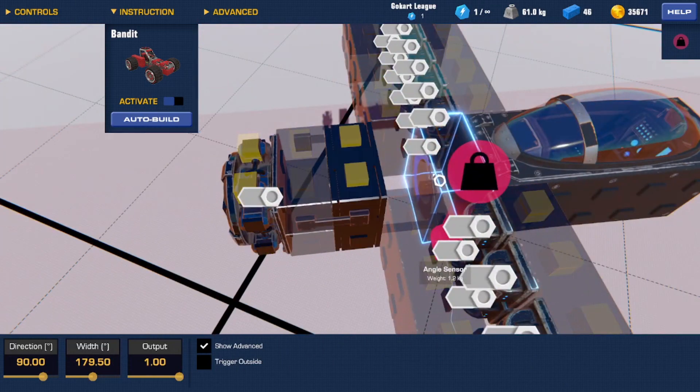This angle sensor is the same as the first one. What we're going to do is set this one to minus 90 rather than 90, because then it looks in the exact opposite direction.